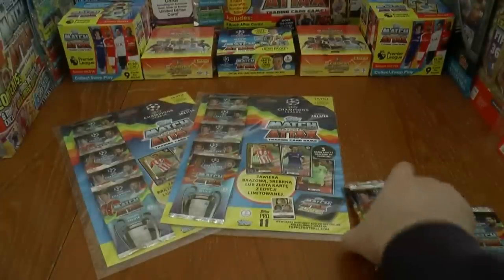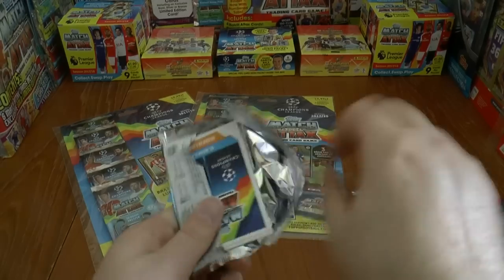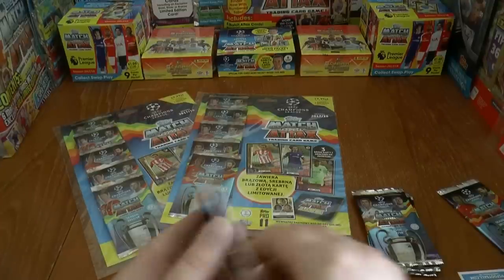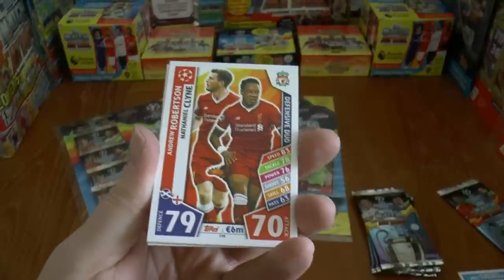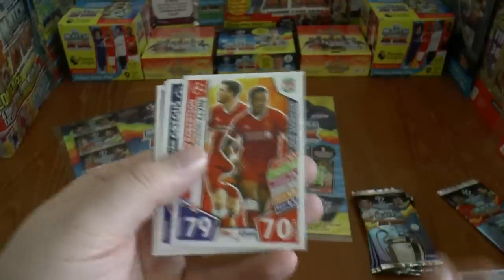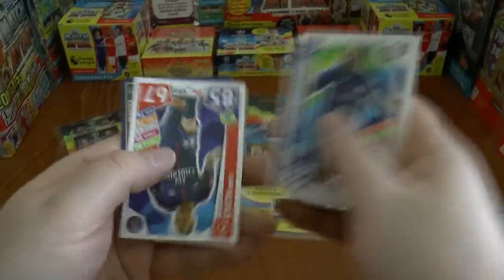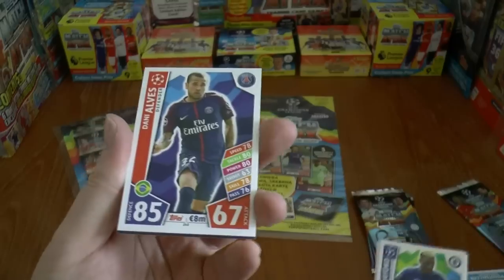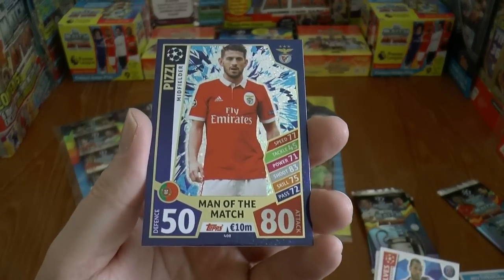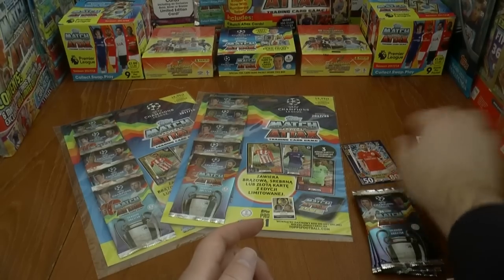Here are the four remaining packs from the first multi-pack. We start with Robertson and Klein, the defensive duo — a really decent full-back duo there. Then Gregus, Bua, Bakayoko — fantastic midfielder, formerly of Monaco, now Chelsea — Dani Alves, the veteran from PSG, and our first Man of the Match in this multi is Pizzi of Benfica.